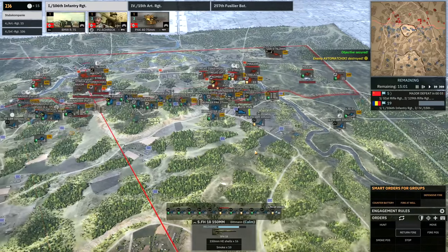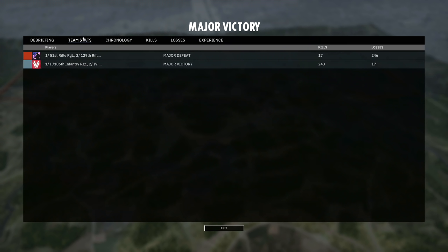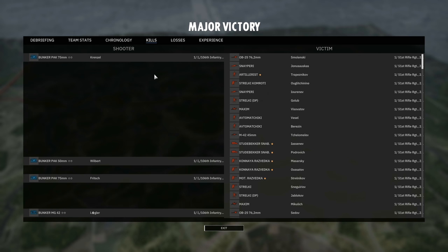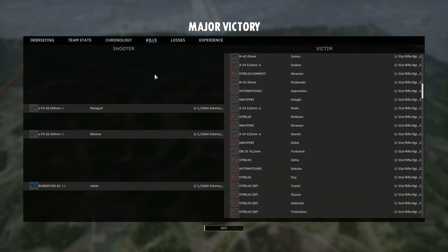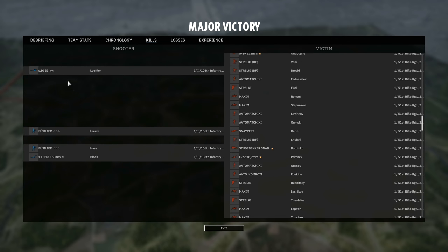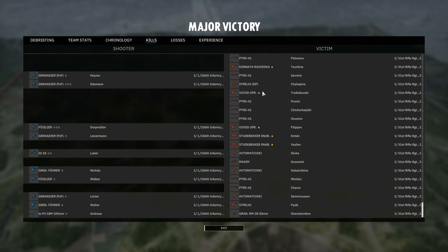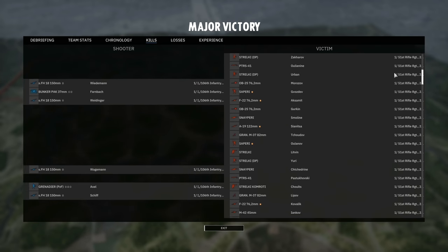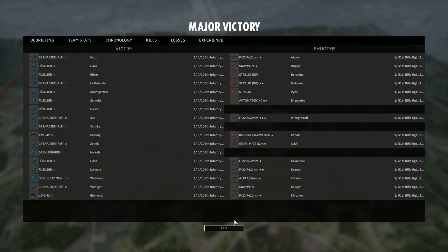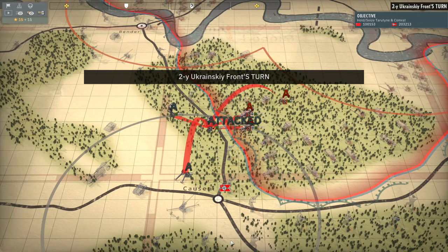Alright that looks like it's it - 4 seconds left - what a battle that was. Major victory, 25 minutes, 17 kills for them, 247 losses. That was certainly a lot better than the first one - we warmed up a little bit and got the job done there, that was brilliant. The A19s going down needed to make sure that happened. Any super standout units - the IG-33 was actually picking up a few kills. MG-42s - for the most part the kills are relatively spread out, there wasn't any super standout units like some of the bunkers in the previous battle.